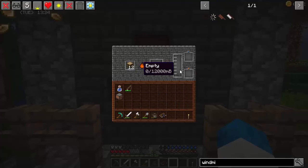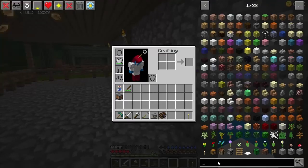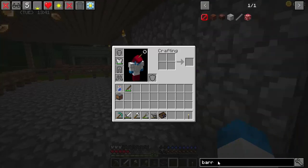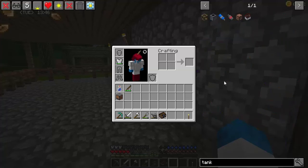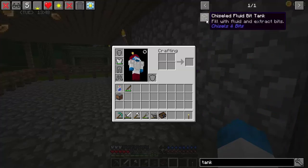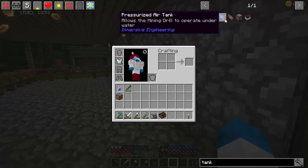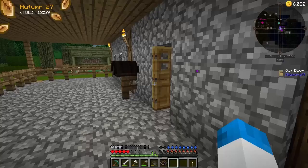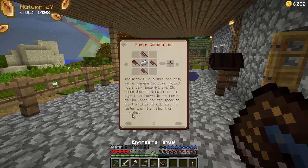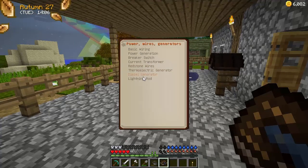Is there any way of getting some sort of barrel? Are they a thing in this pack? Is there some sort of way of getting a tank that isn't industrial? Well we can get the chiselled fluid bit tank - obviously that's not going to be any use - and the rain tank, but not really. We can do it the Immersive Engineering way and get tanks that way. I just can't remember where to find them now.